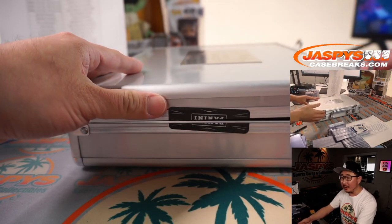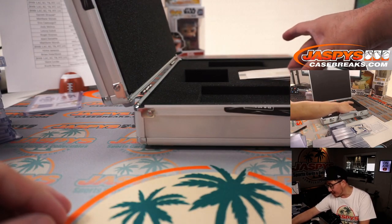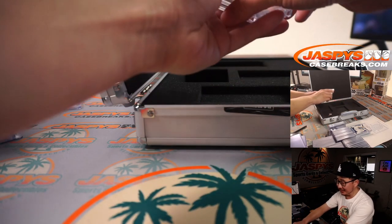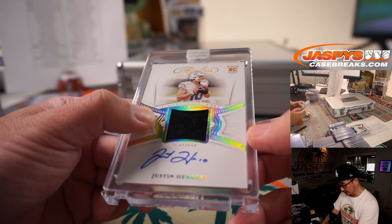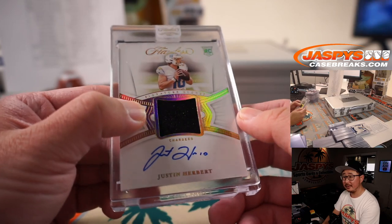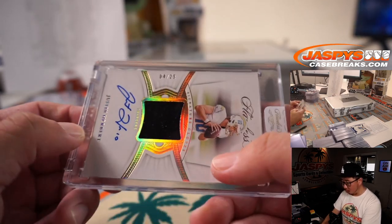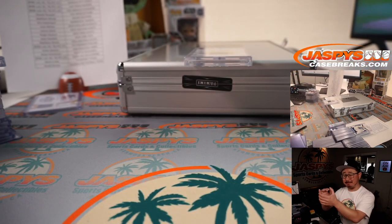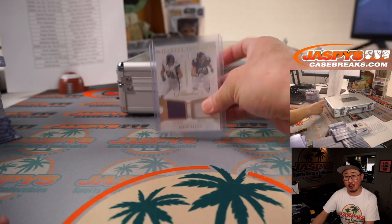And the final one here is a signature gloves and auto — Justin Herbert, to 25. Now the Chargers are a number block team, so what number is it going to go to? Gloves and auto, Justin Herbert, 4 out of 25. Good luck everybody in that number block group. That is for PJ — got randomized at number 4. Congrats, thanks for getting into that number block. Thanks everyone for getting into this. There's more in the store, go and get it.